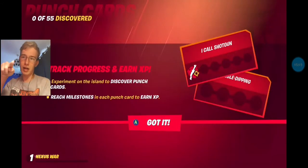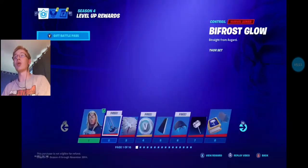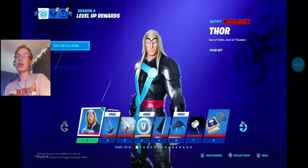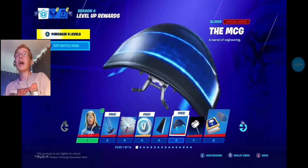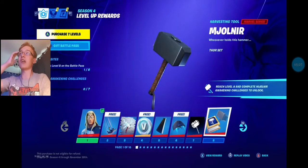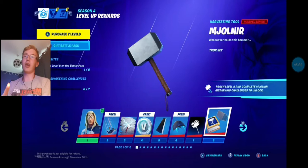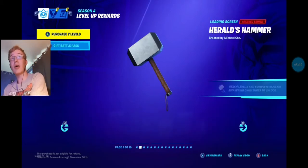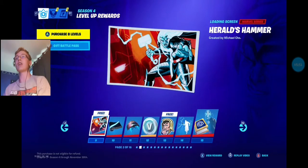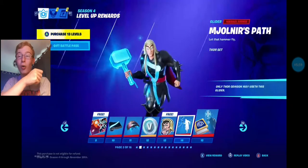I think that down the bottom left is literally just your season level. So if we go over to the actual Battle Pass screen itself: at level one you get Thor, level two you're getting his contrail, five is his cloak, six gives a nice glider, eight you get Mjolnir. On the left-hand side there are prerequisites and Mjolnir Awakening challenges, because there'll be Awakening challenges coming throughout the season. There are 16 pages down the bottom because the Battle Pass is going to work slightly differently. The background is blue because you're on the Thor section. At fourteen there's actually a glider where you can use Mjolnir to fly — that's pretty cool.